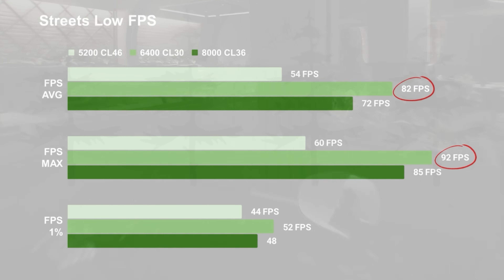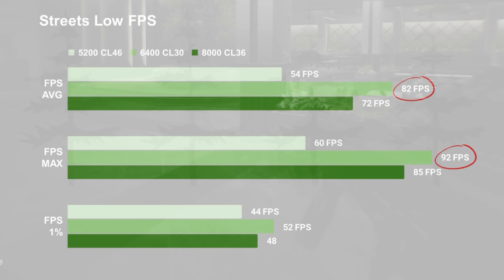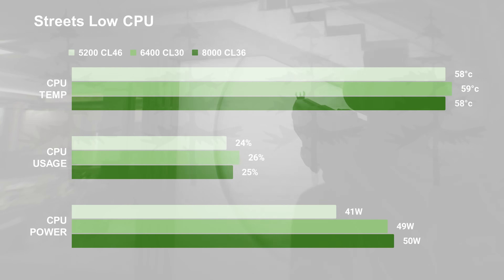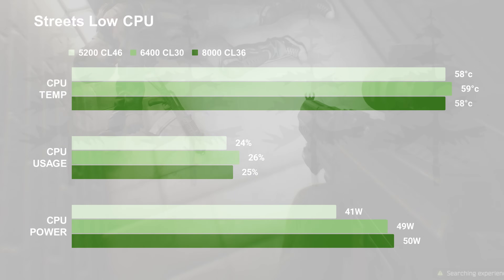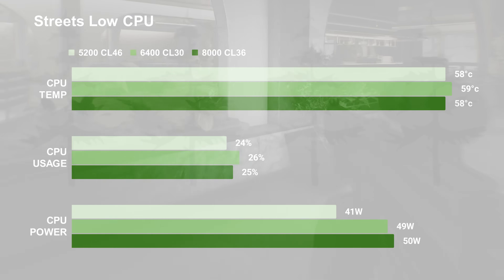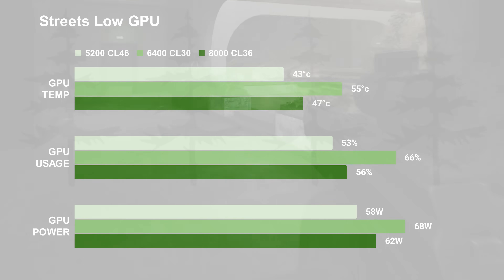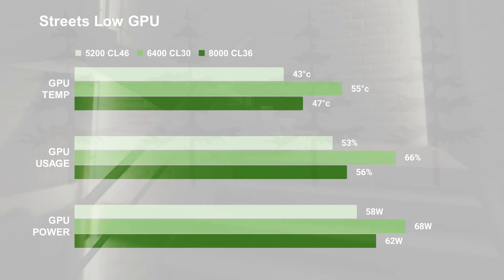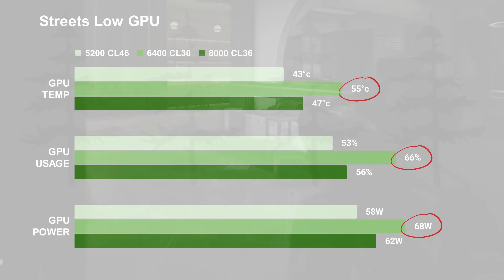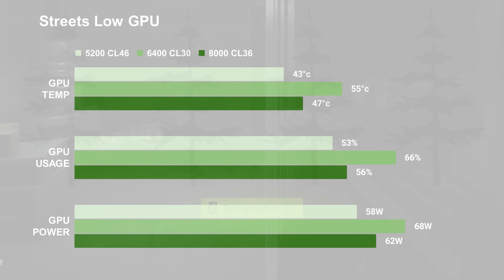Given the results of all the previous RAM testing I've done with the X3Ds, both 5000 and 7000 generations, what's really interesting is that the CPU temp and usage were about equal on all three, while the CPU power was still lower on the 5200. Looking at the 4090 numbers, one system is definitely standing out. The 6400 configuration has a higher temp, higher usage, and higher power draw — to me this is pretty significant because it's able to utilize a little more of the GPU than the other two configs.